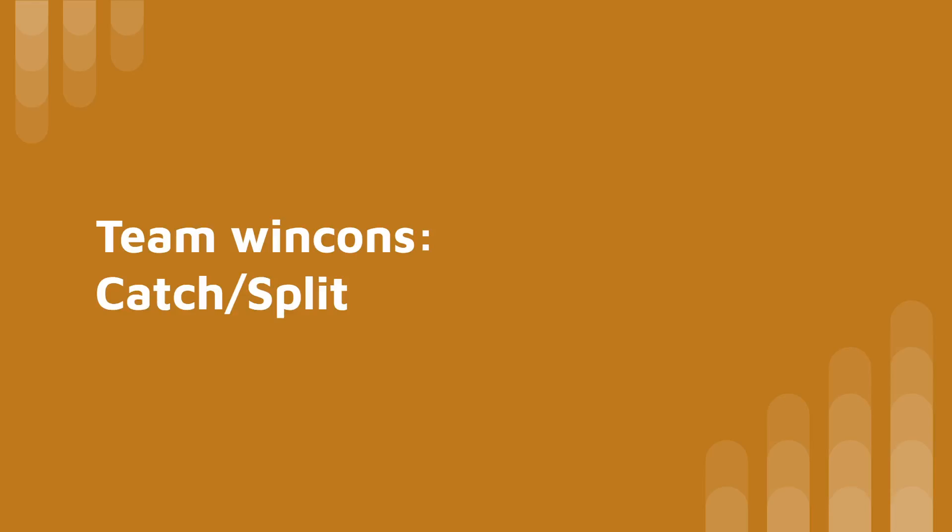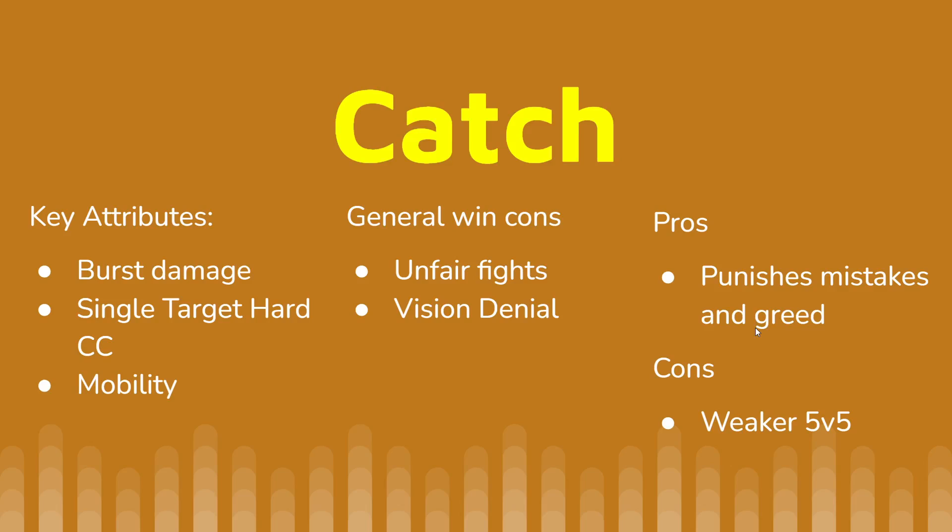Alright, hey guys. So this week we're finally gonna start diving into some team-specific stuff. We're past a lot of the general knowledge things and now we're into how we're gonna actually function as a team. From the previous games that you guys have played, Andrew and I have found that we typically tend to excel with a mix between a catch comp and a split comp. We don't really know why but it's where you guys seem to click, so we're gonna be doing a dive into exactly what this is and hopefully help clean up the focus of the team comp win conditions.